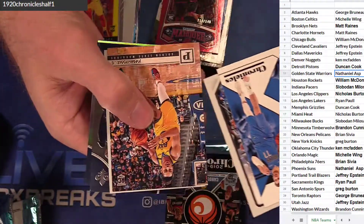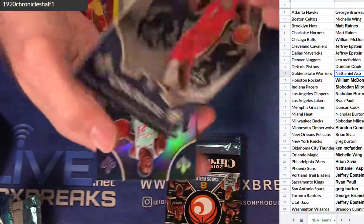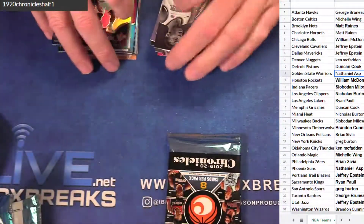Got Luca. Hero. Pool. EJ — 99. Crusade Zion. Silver Crusade — Kendrick Nunn. RJ and Hayes.